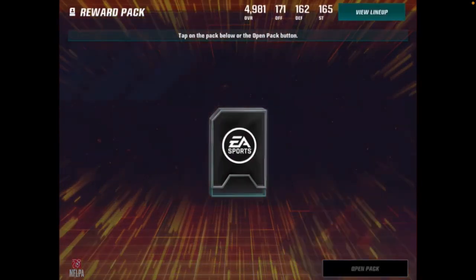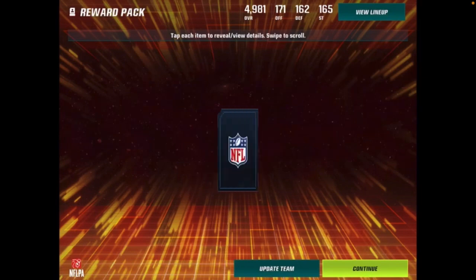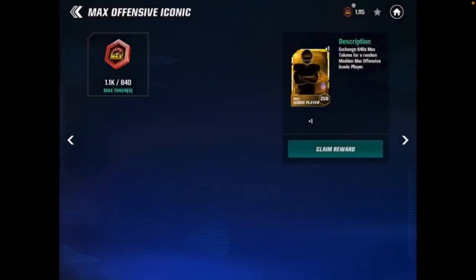We're going to do two more then move on to a select after I trade all my extra iconics. I'm replacing some guys that have Madden Max players in their place. Pack five is Jalen Waddle again — we already pulled Jalen Waddle before, so we will be foiling this Jalen Waddle. A 270 overall wide receiver Madden Max.